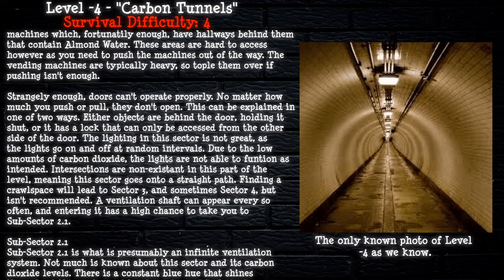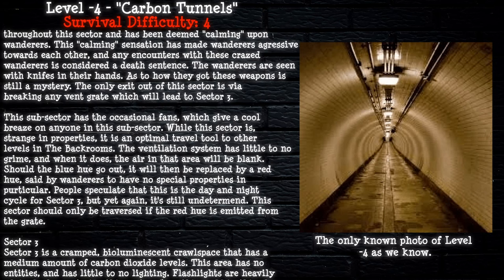Sub-sector 2.1 is presumably an infinite ventilation system. Not much is known about its carbon dioxide levels. There is a constant blue hue throughout this sector, deemed calming by wanderers — however, this calming sensation has made wanderers aggressive toward each other, and any encounter with these crazed wanderers is considered a death sentence. The wanderers are seen with knives; how they obtained these weapons remains a mystery. The only exit is by breaking any vent grate, which leads to Sector 3. This sub-sector is also an optimal travel tool to other levels in the Backrooms.